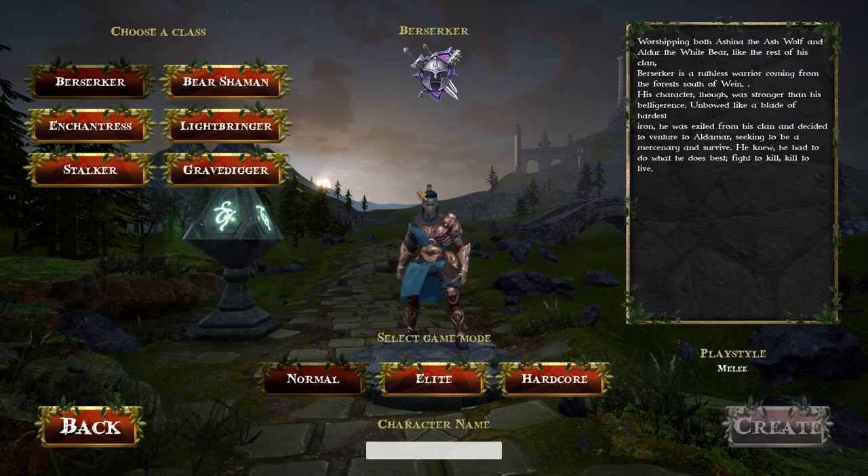Alright, so we have Berserker, Bear Shaman... This video is specifically for the developers in order to give feedback. I started with the music, and next I think is the UI. I'm not a fan of the font used on the buttons — small thing, I just don't like it. I think it might be too stylized. Maybe just a little bit crisper would be great. I know it's probably a cool font, but I just don't think this is the application.